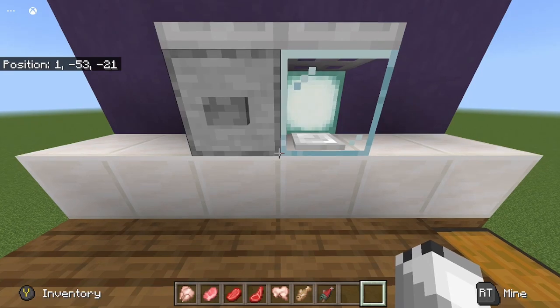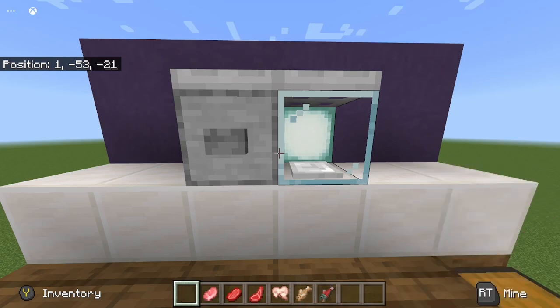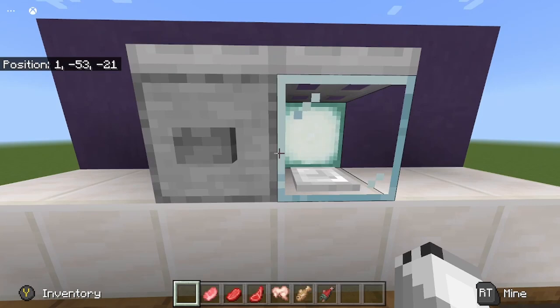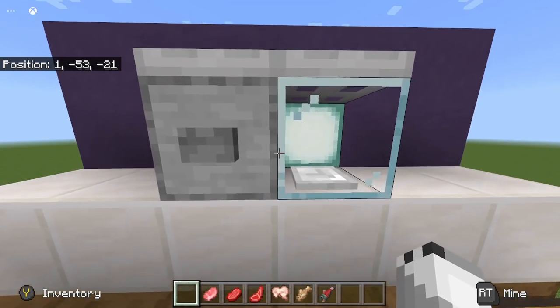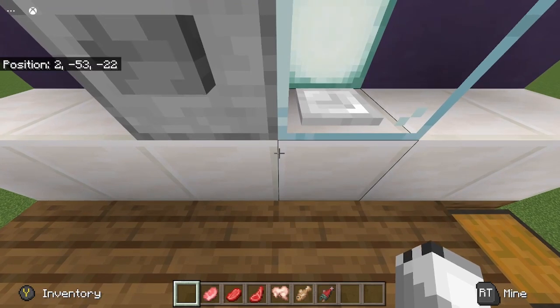Hello and welcome to a Minecraft lesson tutorial today. I'm going to be showing a working microwave. So the microwave doesn't work - you can throw in food and it'll cook it. There will also be a beep now when your food is done, so I don't know if you'll be able to hear it, but just wait.